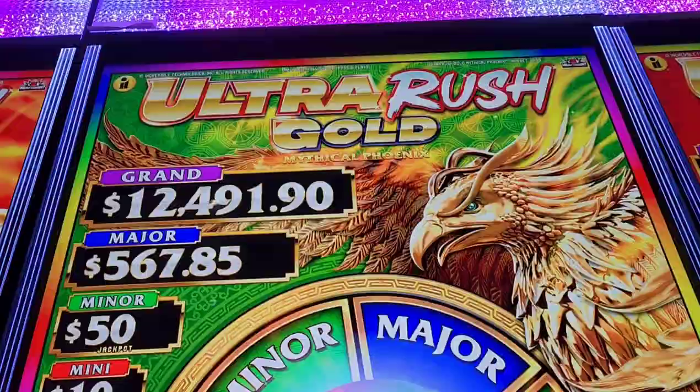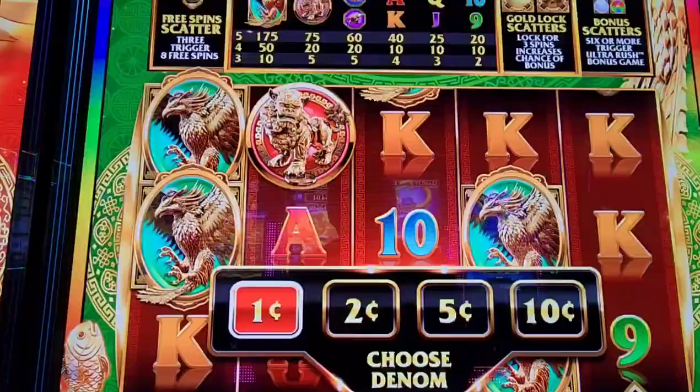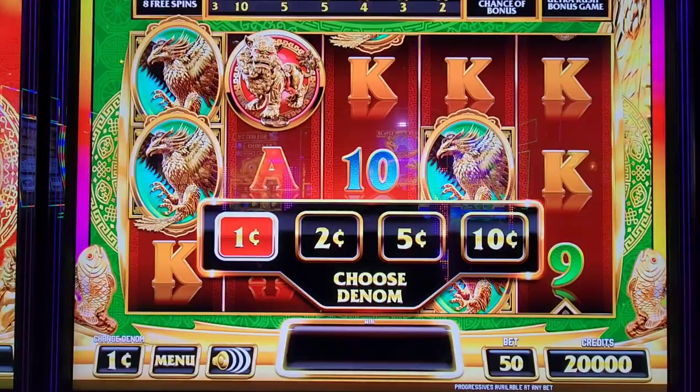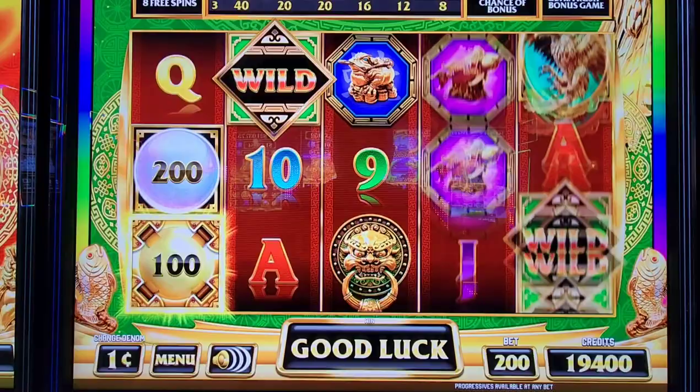Hello everyone, welcome to JJ Slots! I've got $200 loaded up here on Ultra Rush Gold. I haven't played this game too much, but it's pretty fun — it's got those random features and a lot going on. Let's start on the penny denomination with my $200. It's just a $3 max bet, so I'll do some $2 bets here.